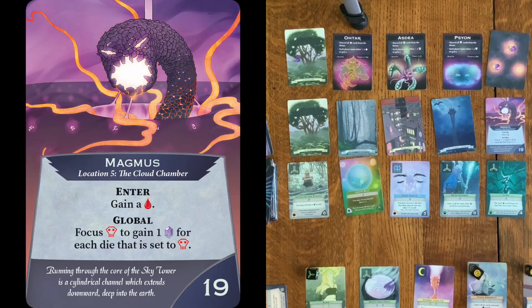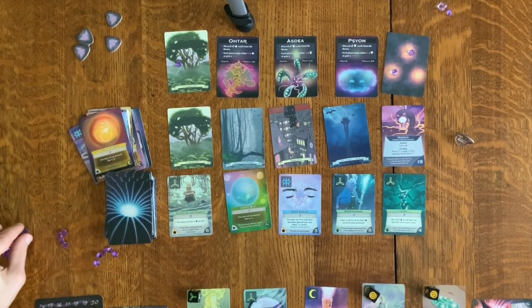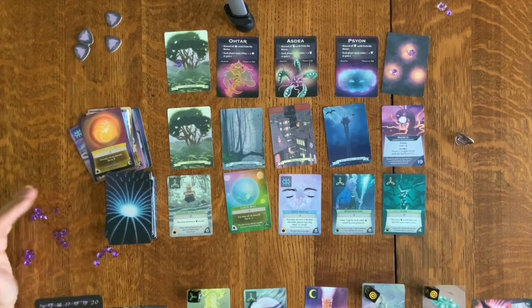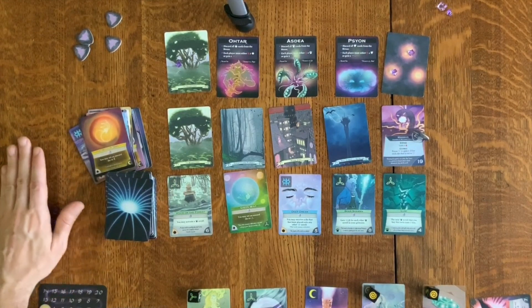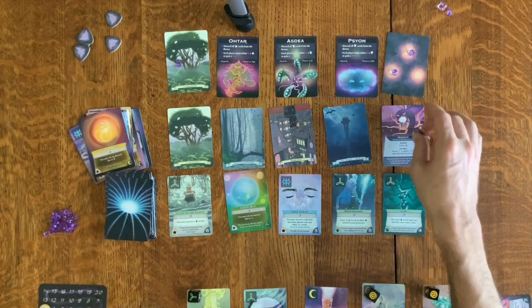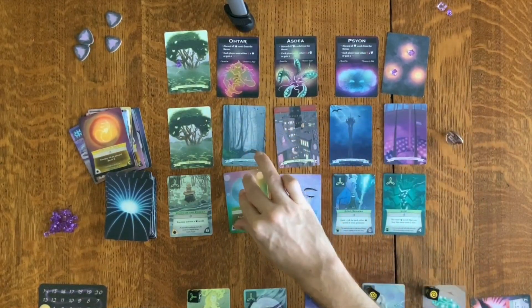Let's see what our final boss is — Cloud Chamber, it's Magmus. Enter: gain a wound. Wait, I'm back to zero, but do I have 19 of these? Five, ten, fifteen — I have 19 mana, which means I'm going to go ahead and defeat Magmus with my riches. I really have Crimson Portal to thank for a lot of these riches, but I had other strategies going that were allowing me to harvest mana as I went through the game. All said and done, I have beaten Solo Mageling.